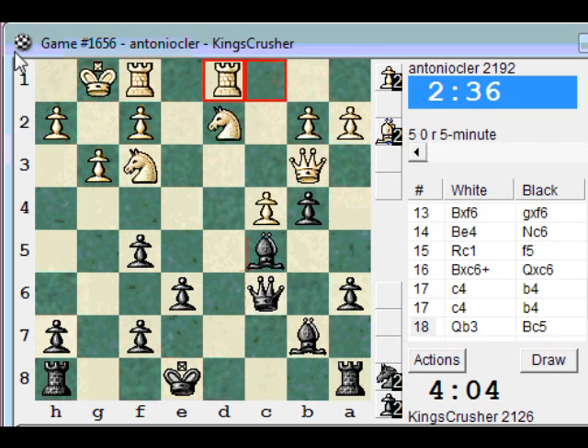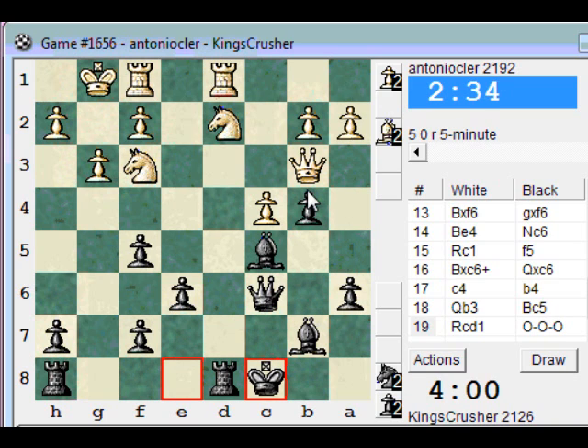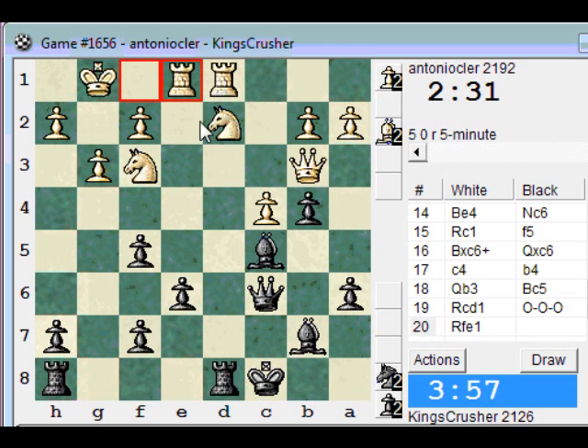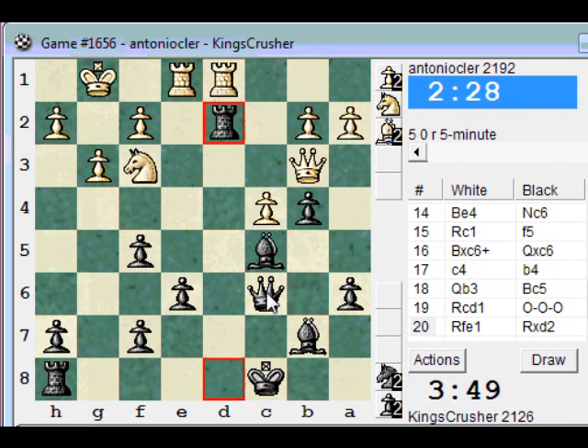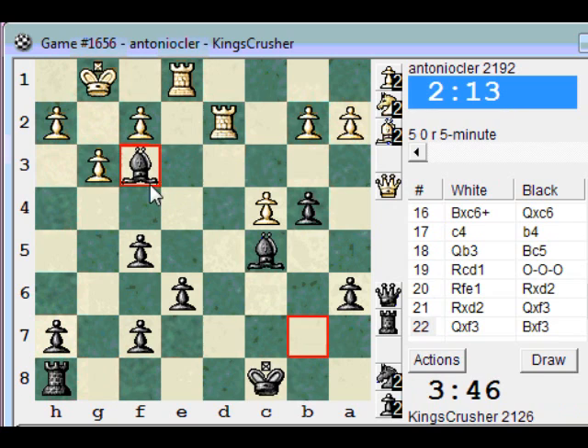Castling queenside here. Threatening Rxd2 now, actually. Nxqueen. Can I just play Rd2? Rd2, Qf3 — it's probably the simplest. This diagonal is just amazing. All the queens come off, but the bishops are still really dominating.